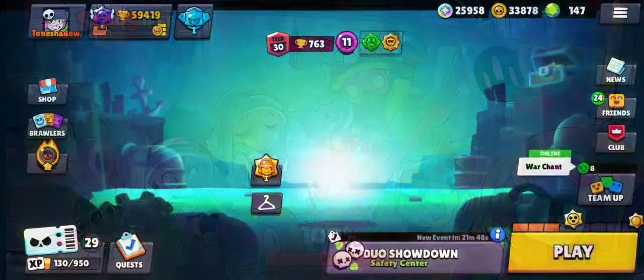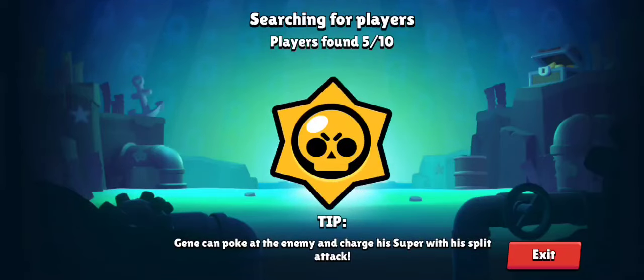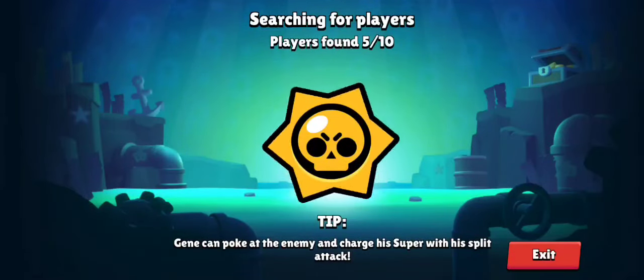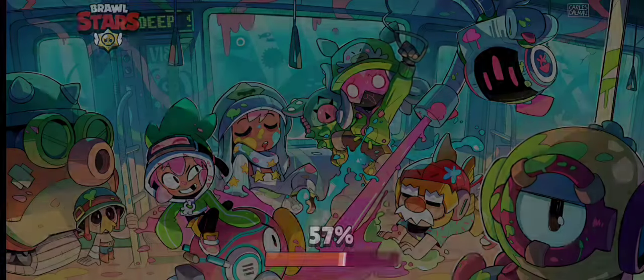I don't know why my teammates — like, matchmaking is smartness, right? I love when I pick a thrower and I get no tanks. I get a Gene out of all people to team with. Oh my god.